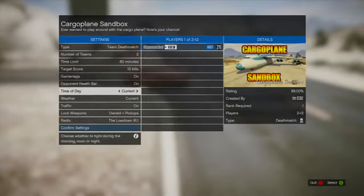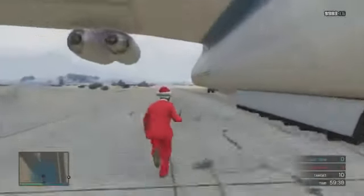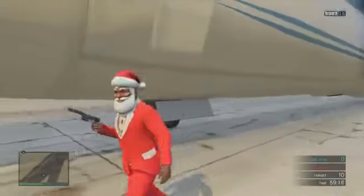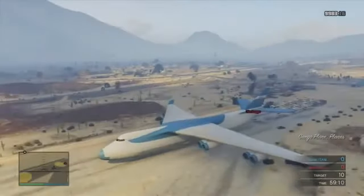Once you start it up, you're going to load up right by the cargo plane. Just run over to it and press Y. Your character is going to do something weird, like running into the bottom of the plane, and then all of a sudden disappears into the plane — but it should work. Just press Y and you should go into the plane.